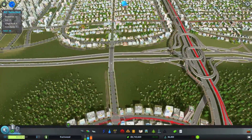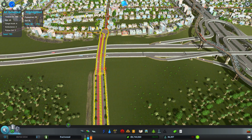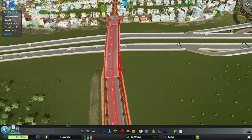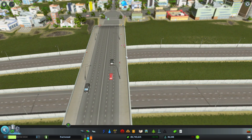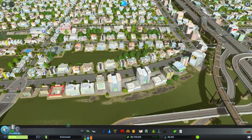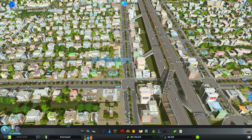We can click on this bridge right here and see some numbers: pedestrians 686, cars 88, cargo trucks 4, and so forth. There are so many people walking — like, why are you walking so much? I gave you all the mass transit, use it! I gave you the train, I gave you everything.